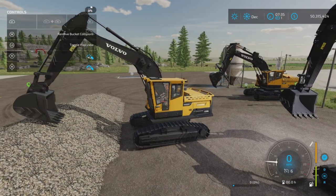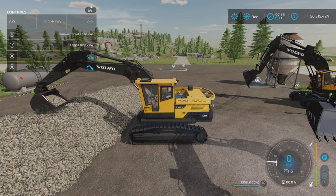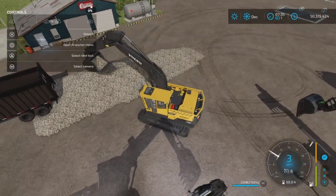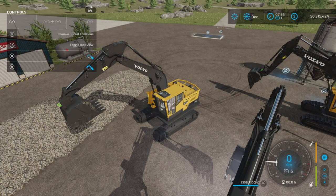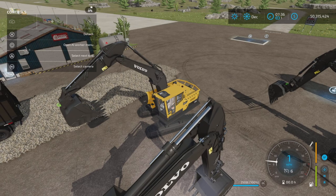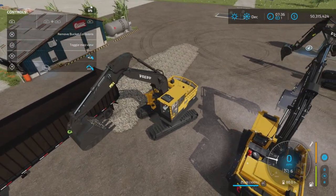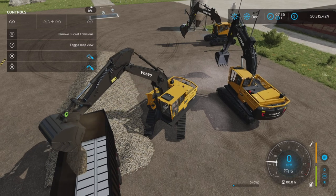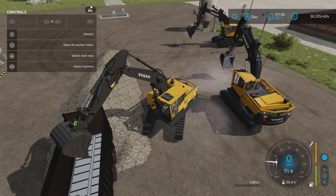How easy is it to pick up these rocks? There we go — 2008 liters. We've picked it up. Now if we spin around — 'Remove Bucket Collision: L1 and X.' Folding is not allowed while the tool is filled, okay. Let's see if we can dump it in here without making too much of a mess. There we go, it's empty.